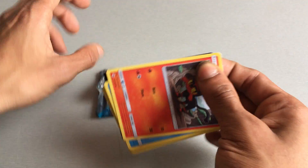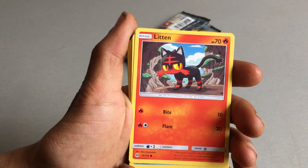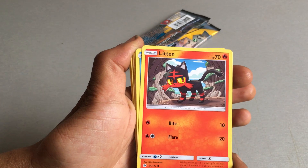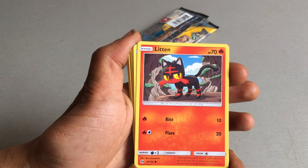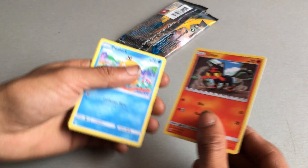Off the bat we have a Litten, which is a fire Pokemon with 70 health points and 2 attacks: one of Bite which does 10 and the other of Flare which does 20.